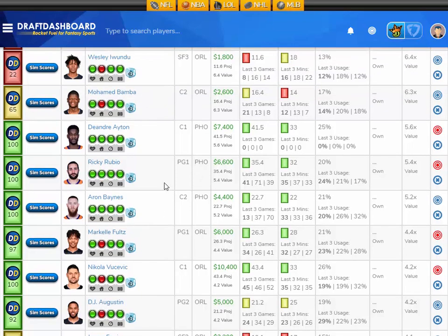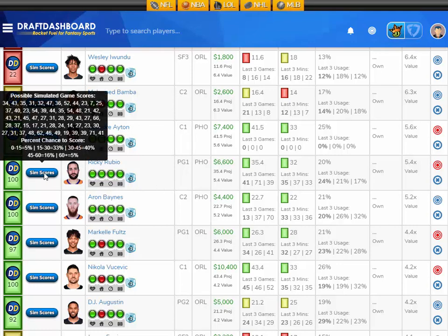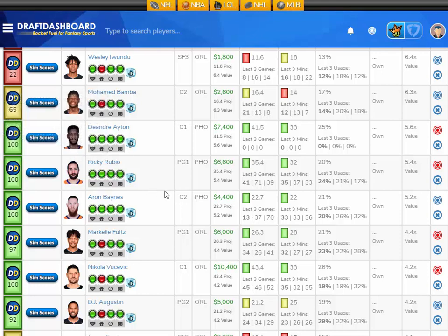Another nice mid-range play is Ricky Rubio, projected at 35.4 fantasy points here tonight — that's 5.4 times value. He's 6,600 DraftKings salary. His Sims scores show a 5% chance to score 15 fantasy points or less, a 33% chance to score 15 to 30, a 40% chance to score 30 to 45, a 16% chance to score 45 to 60, and a 5% chance to score 60 or more. I like Ricky Rubio at 6,600 DraftKings salary.